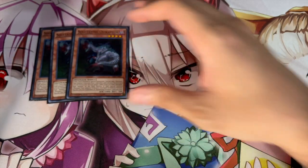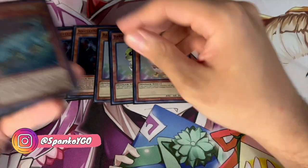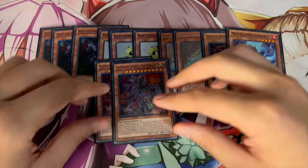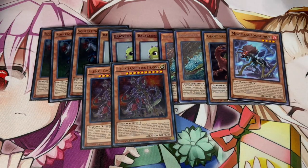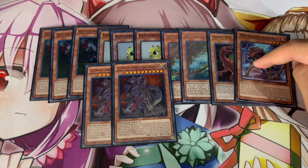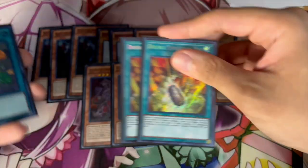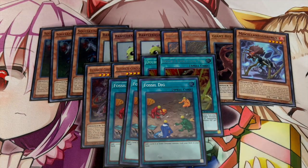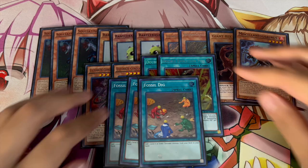We're gonna start off with triple Soul-Eating Oviraptor. The dino lineup doesn't really change too much — we're playing three Baby Sarasaurus, two Arco, Giant Rex, Misc, and two Conductor. We're not playing the quad list, and if you notice we're also not playing Petite Pteranodon because this is a going-first combo build. Because of that you lose the functionality of Petite, which is sometimes able to summon something like a Pankratops. For the dino spells we're playing double Double Evolution Pill as well as triple Fossil Dig — I'm not going to change this lineup, I think it's perfect.